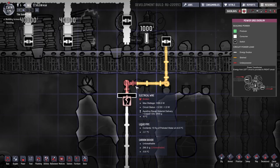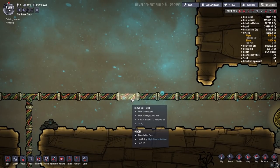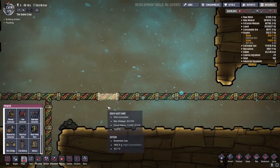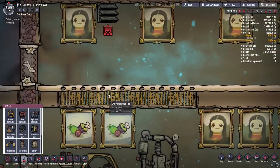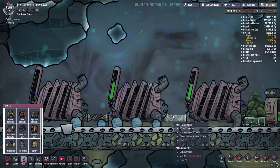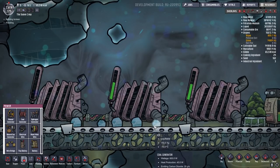In order to avoid this, you have to manage your power more effectively and distribute it throughout your base using wires capable of holding a higher load. This is where the heavy watt wire comes into play. Your heavy watt wire is capable of carrying up to 20 kilowatts, or 20,000 watts, which is significantly more than your individual wires can carry. This gives you the opportunity to create a power supply system that concentrates your power generation in a given area and connects it through a single heavy watt wire to distribute power throughout the base.